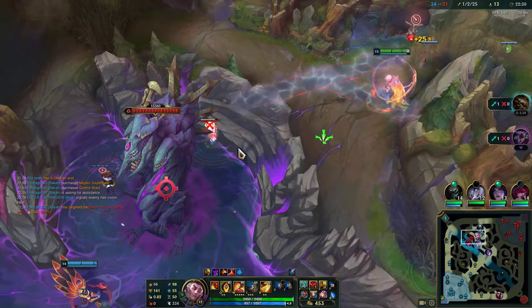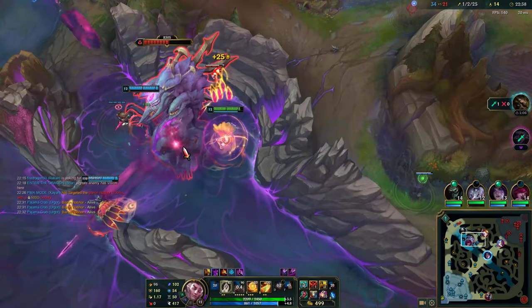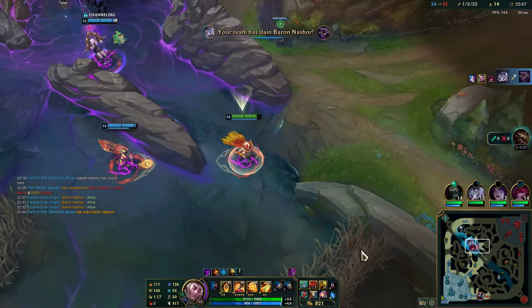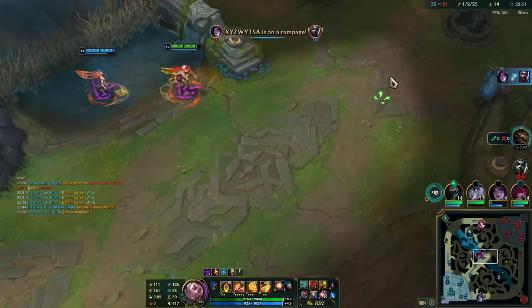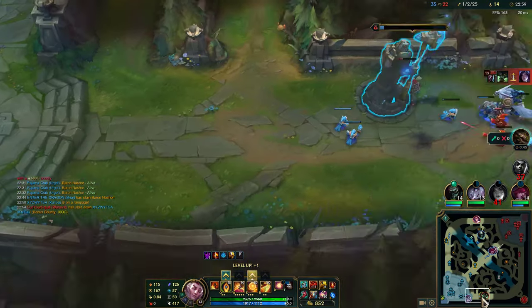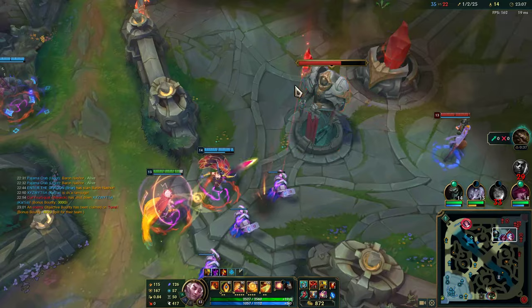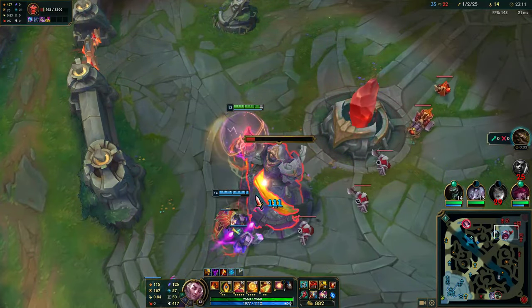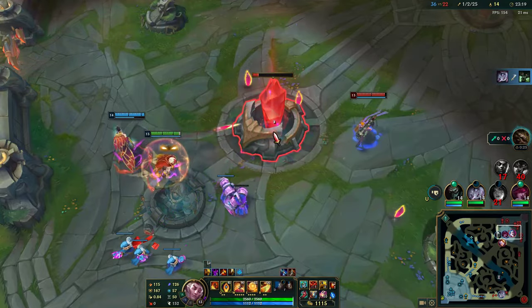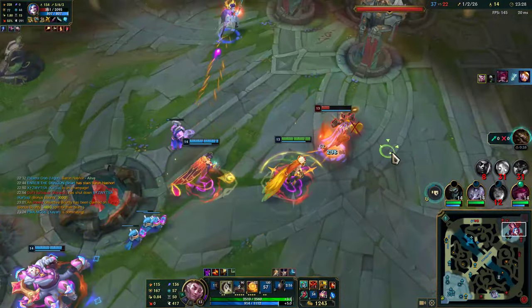We're going to clear all of their vision here. There's their control ward — I want to make sure I clear that one. Their support is on the way. Because the enemy team doesn't want to fight us, we get a Baron for free — we're so strong. We see their Warwick bot lane. Maybe we can run it down mid. Their Warwick is probably going to go for this tower. Their Jinx has no Flash, so I'm going to look for an angle on Jinx if I can. If he gives the range — I'm not going to go too deep. I can't really run at the Jinx — he's going to put his traps down. Instead we're going to link up bot lane. I'm looking at the Jinx, creating space, just slowing them, making sure they die. I have another W.